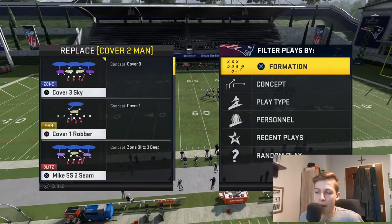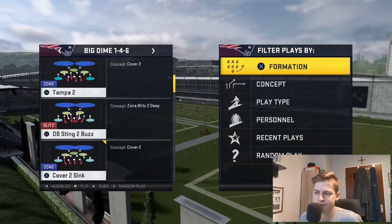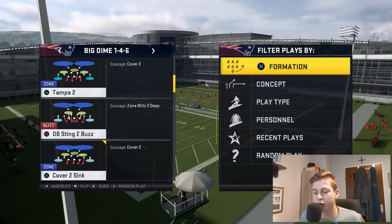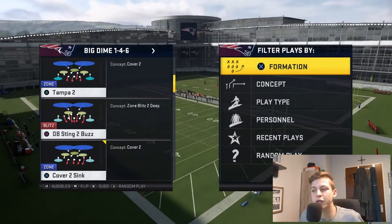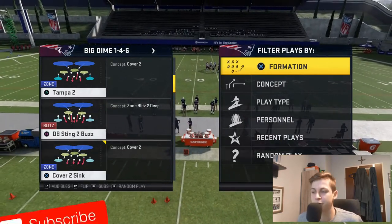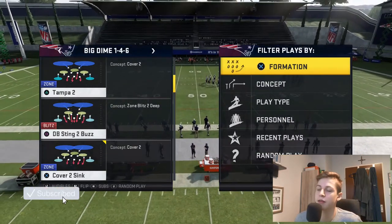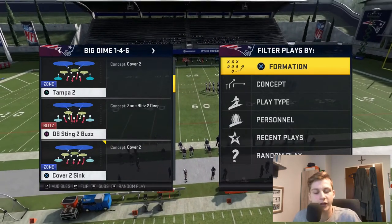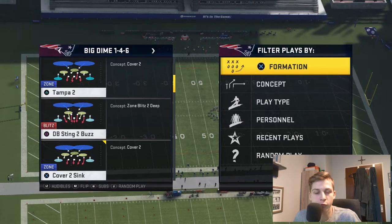My setup is that I would go with Cover 4 Drop, and DV Sting to Buzz is the play that I want to mainly come out in — I always come out in a flip. Please remember to hit the subscribe button, and also make sure to hit the like button. It would help me out a ton and make me really happy.